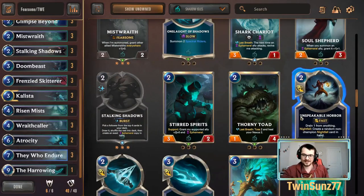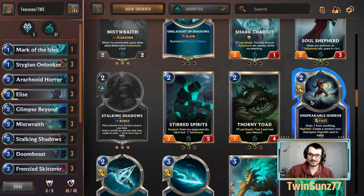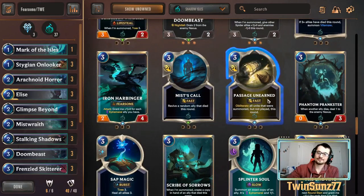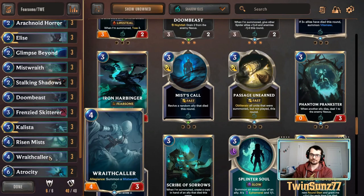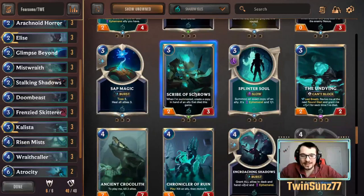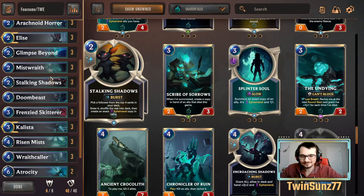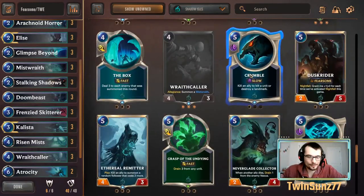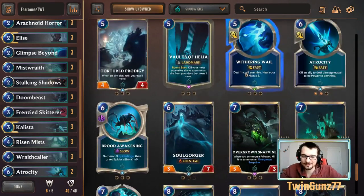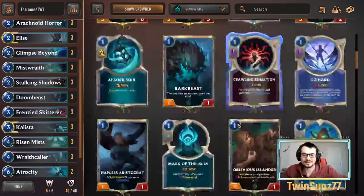Unspeakable Horror is solid — for a drain one you can play something else first and still get hand value, and it can target their nexus. Mist Call can resummon something that died; getting a Wraith Caller back means another Mist Wraith too — pretty big but a little too fancy. Chronicler of Ruin can do the same thing, re-triggering summon effects on Wraith Caller or Mist Wraith. Crumble is an option but we're focused on nexus damage. We want to finish by turn seven or eight.